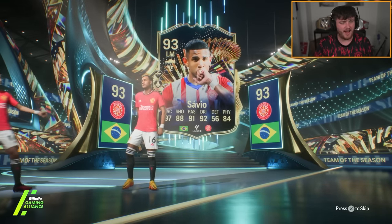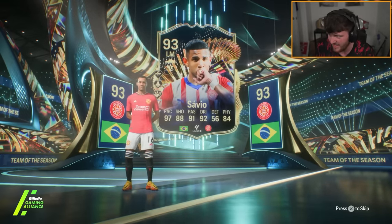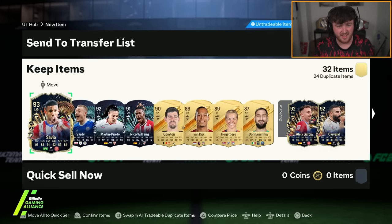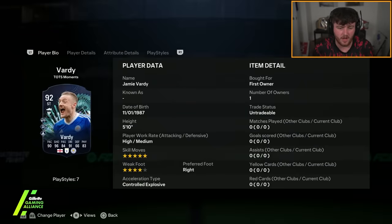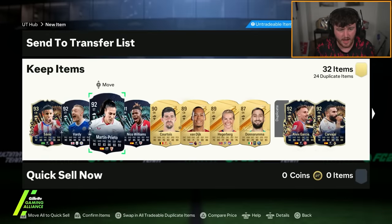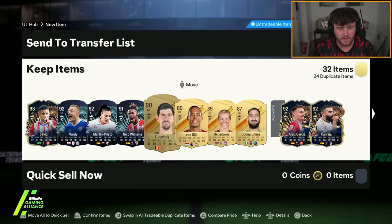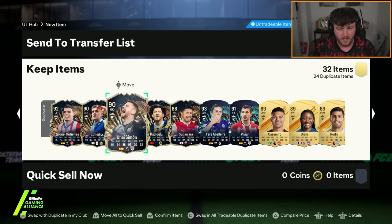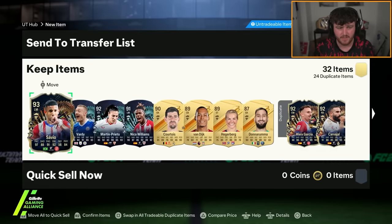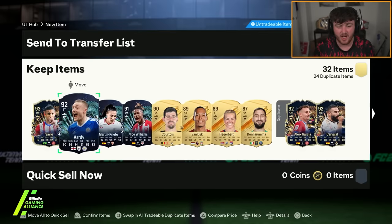Savio. Okay, brilliant. Alex Garcia and Savio — I'm throwing coins down the drain again. Jamie Vardy is cool, that's actually quite a fun card, I'm not going to lie. However, not what we're looking for. Martin Prieto, Nico Williams. I have just wasted a lot of coins.